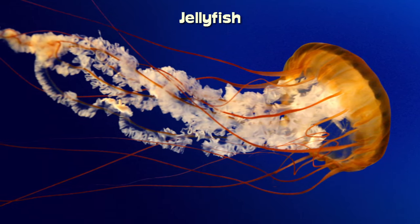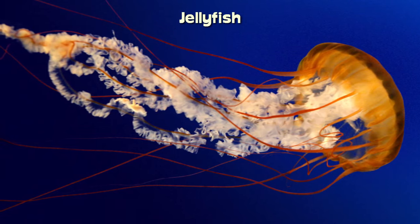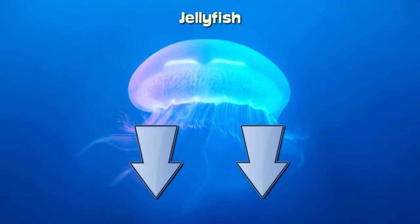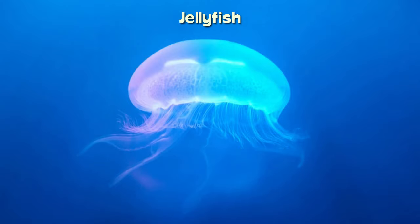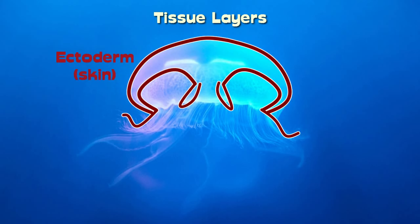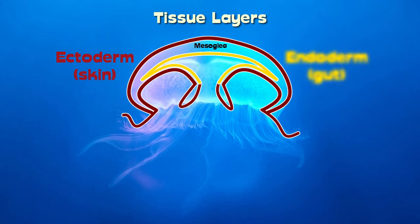In fact, let's consider jellyfish for a moment. Jellyfish are soft-bodied sea creatures with tentacles hanging down for catching food. They are shaped like a bell for pushing water downwards to propel themselves. Their bodies are built up of two tissue layers: an outer one called the ectoderm, enclosing the jelly-like mesoglea inside, and an inner one called the endoderm, forming the gut.